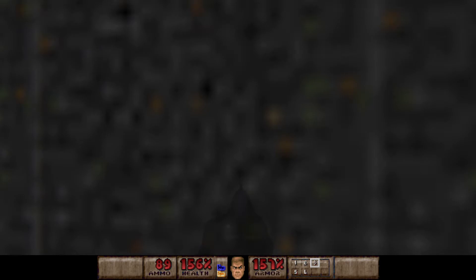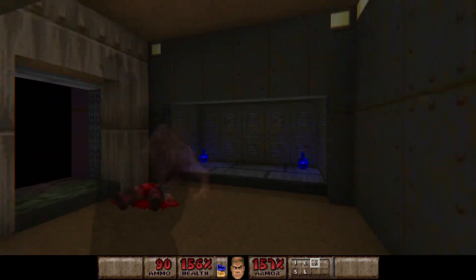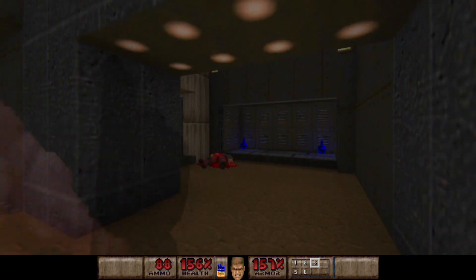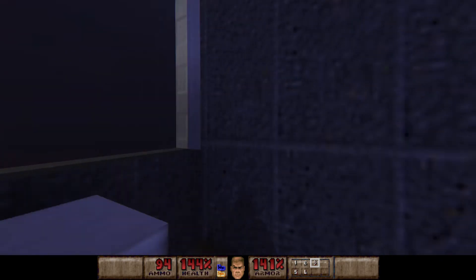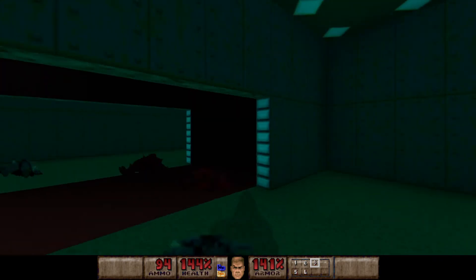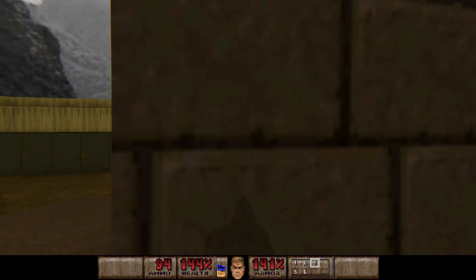Now we can go this way and loop back to that room I mentioned earlier. If you press this door here, this guy was right behind you — just be ready for him. Now we come back down here and press the switch. We should be done with the level now — this should be the last secret. Yeah, we killed everybody.